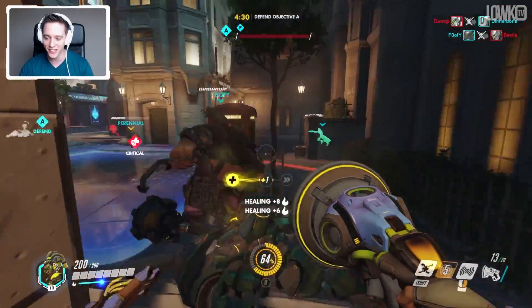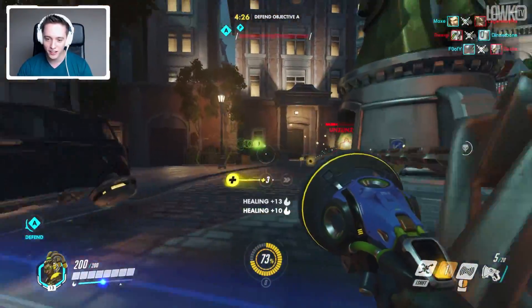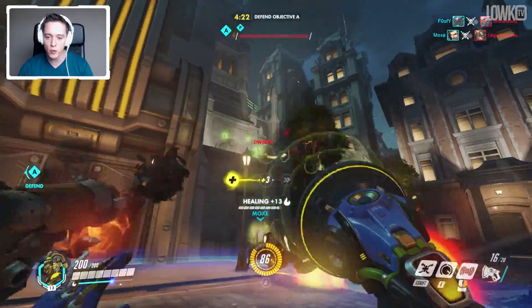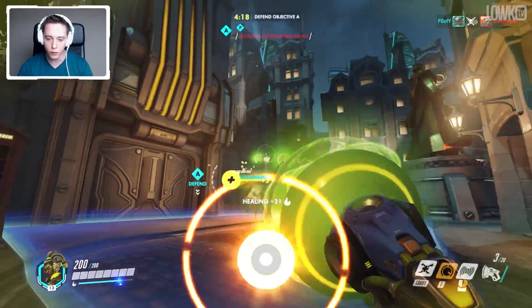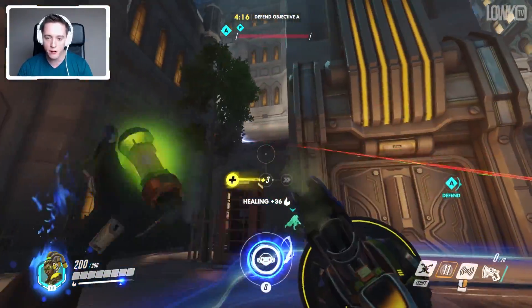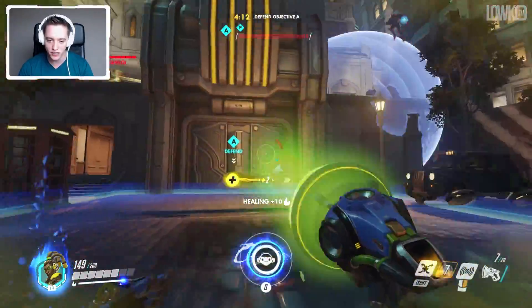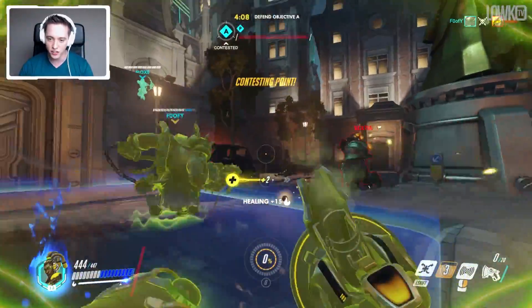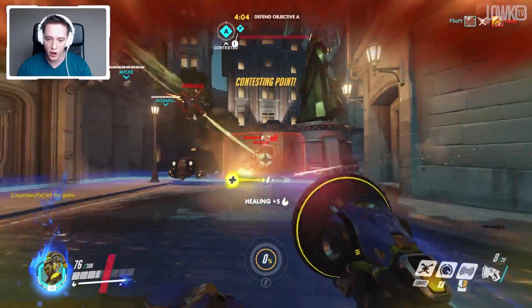He doesn't get killed there and we actually keep the teammate alive as well. Trying to get closer to my ally, making sure that Junkrat doesn't just randomly start falling. You can see like even though we're always around the teammates, we're actually providing a lot of healing and helping them out a lot. It may not be very apparent, but unlike a hero like Mercy that can only do single-target healing, we can actually provide a team with a ton of extra sustain and area-of-effect healing.